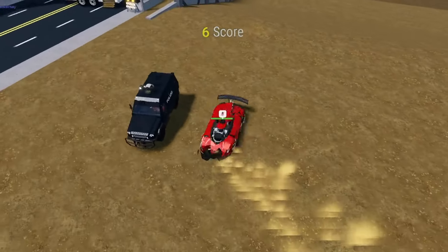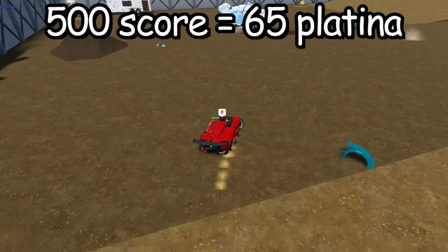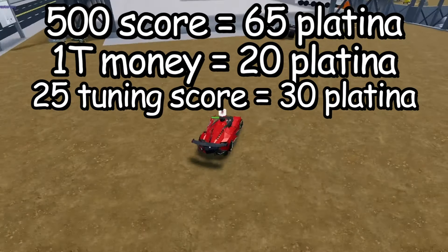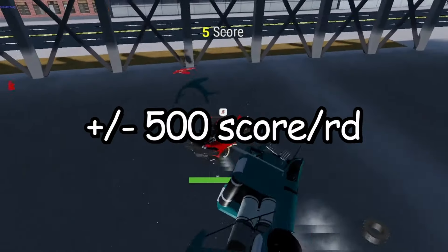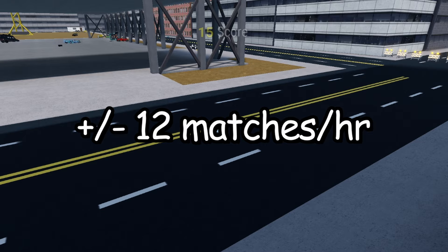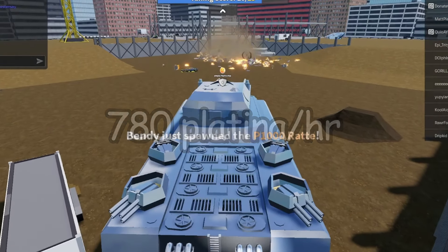Our first method is earning platina in derby. In derby, you get 65 platina every 500 score you get, 20 platina every 1T money you earn, and 30 platina for every 25 tuning score you get. Assuming you get on average 500 score per round and you play 12 matches of derby per hour, you can get 780 platina per hour from derby score depending on how much platina you have already.